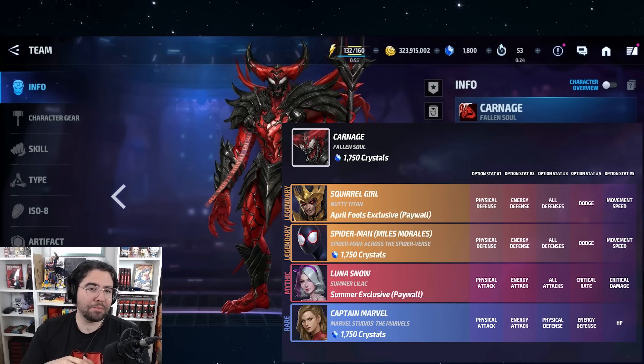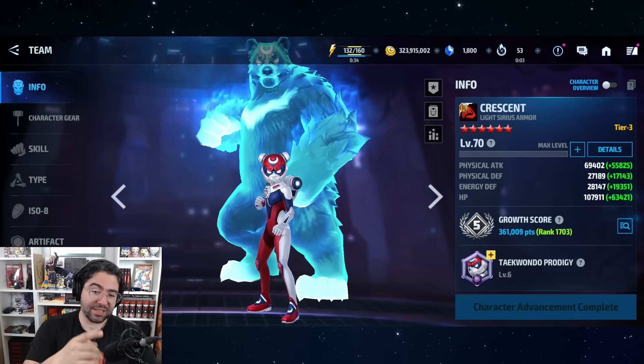Carnage's optionals include Squirrel Girl, Luna Snow, Miles Morales, and Captain Marvel — two in-meta tier fours at the end, and Miles is no slouch himself. It's the mythic option for Luna, which is the second best option, and the rare option for Captain Marvel, which is the best option. Very nice extra value from Carnage, and obviously he's not bad himself at all.